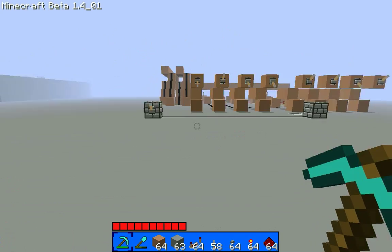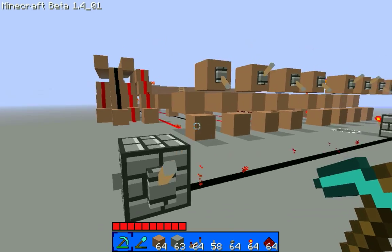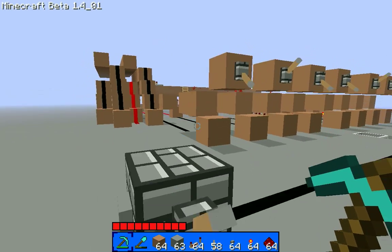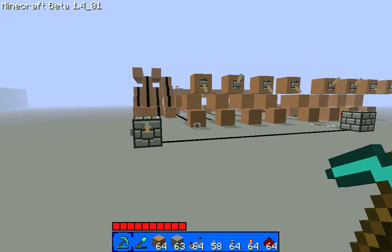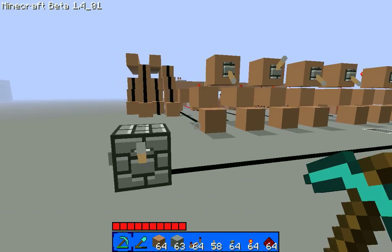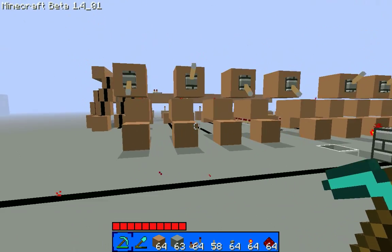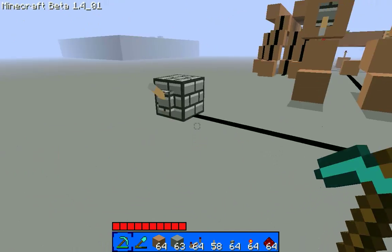I've got my program counter right here. This is my design, with the help of someone — I can't remember his name, but he gave me the idea for it. I think I mentioned it in my program counter video. Although I might scrap this and make it a bit better, because it takes up a phenomenal amount of space for just two instructions, and they're only four-bit.